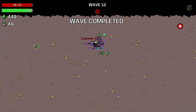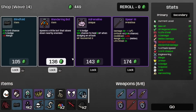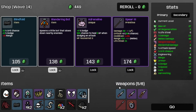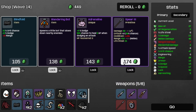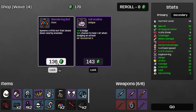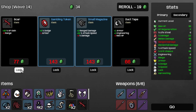Ow. But hey, at least we survived wave 13. So let's take the plastic explosive for more explosion size. Combine these two circular saws — first, circular saw 4, which gives 60% lifesteal. And let's take the spear 3, and the blindfold, the wandering bot. Re-roll. Save the star for later.